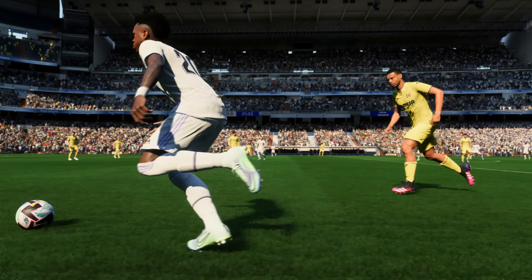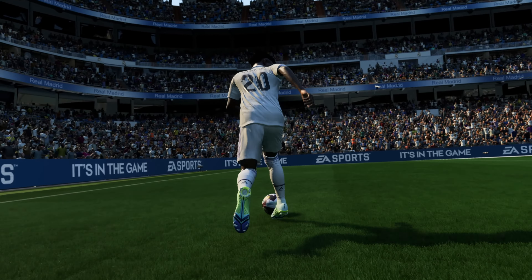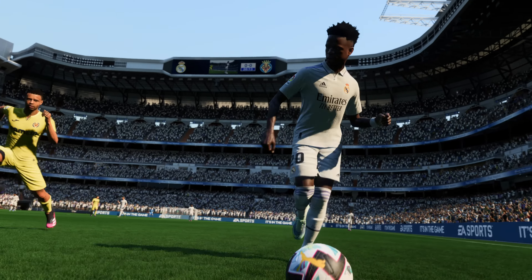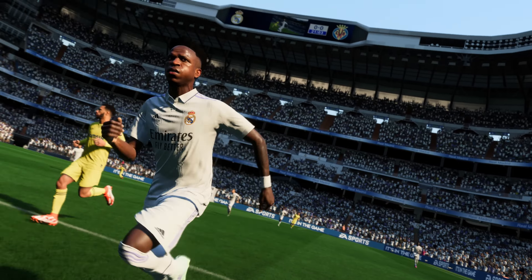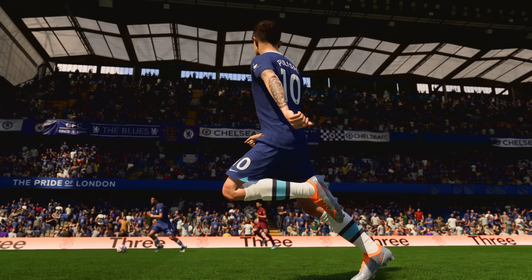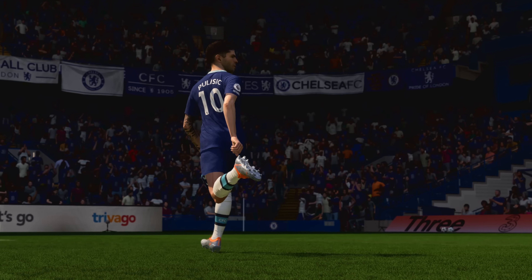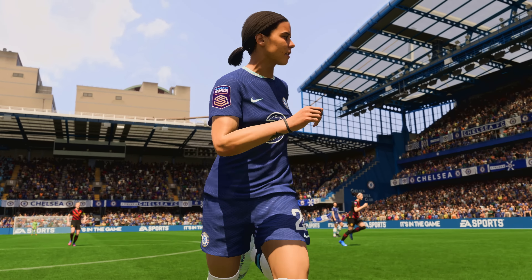My favorite is Vinicius Junior because he actually has two visually different run styles — when he's dribbling with the ball and without. You can see when he's dribbling with the ball, his hands are a little bit everywhere because he's so creative going in and out, but when he runs without the ball, it's more composed. There are a series of small, subtle changes in the way the arms and elbows move during dribbling, running, and jogging, and the collection of those small changes really makes a difference.